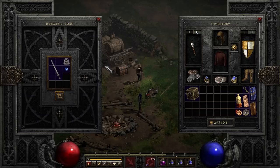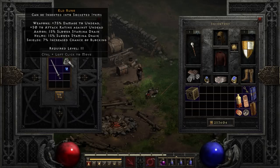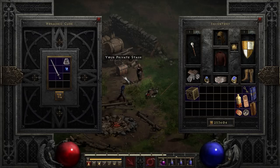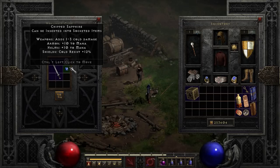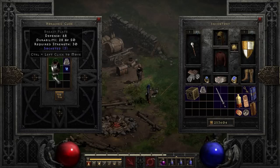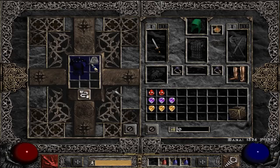If you find a cracked item you want to put sockets in, there's a recipe to upgrade it to a normal item: Eld plus any chipped gem and your cracked weapon. For cracked armor, the recipe is also Eld plus any chipped gem and your cracked armor. Note that we've jumped into Diablo Resurrected for some examples — I'm working on acquiring all items to make more complete demonstrations.